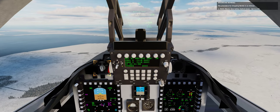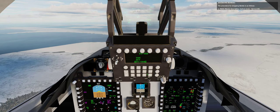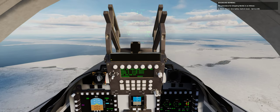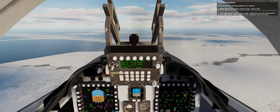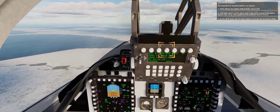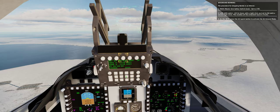The procedure for dropping bombs is as follows. Master arm safety switch knob, set to live. Late arm switch: lift its cover with a right click, and set to on with a second right click. Then on the UFCP, press the A-G quick button to activate the air to ground mode.